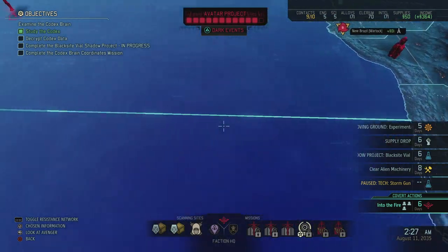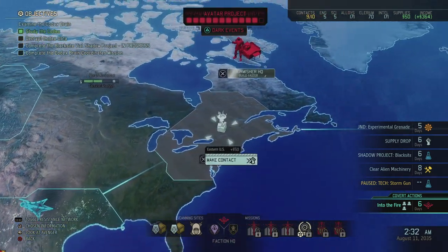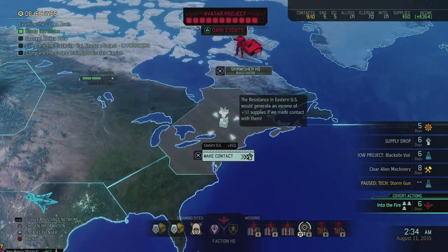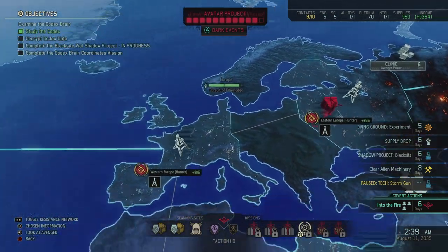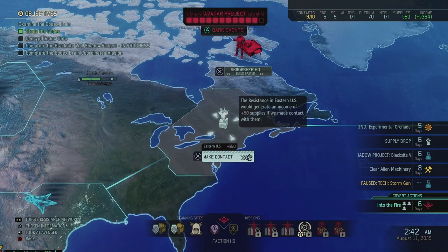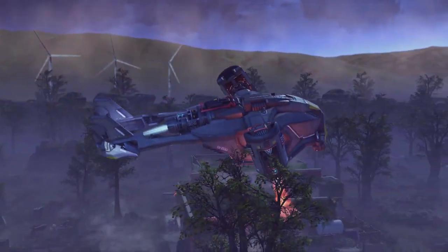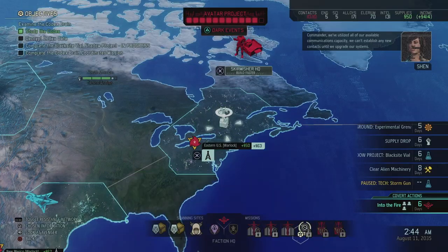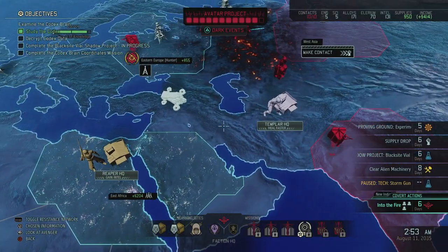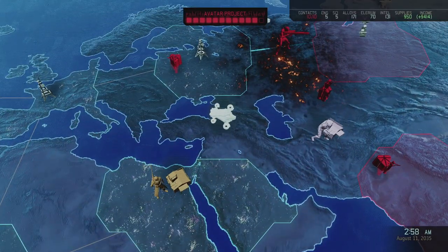Let's make contact with Eastern US - it's instantaneous. We get 50 extra supplies per month from that. I'm also going to quickly check the black market because we're getting close to the Avatar Project being completed again and I want to avoid that. We're at the edge of our contacts but let's check it out.